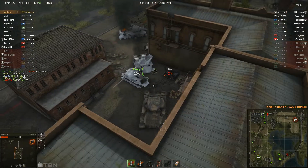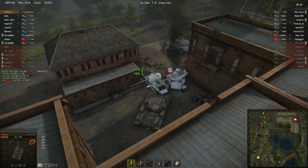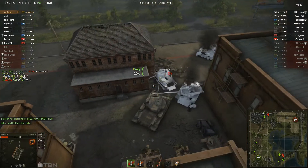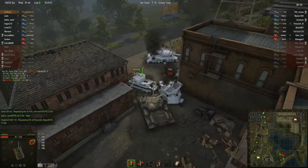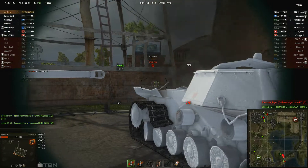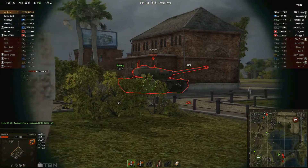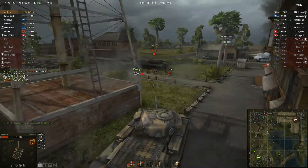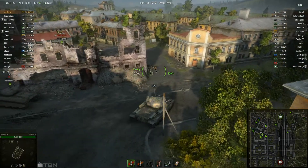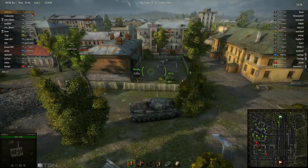Now to the thing that is definitely not on the positive side for the tank. It really needs that hit point buffer because you bounce every once in a while, but pretty much everything from tier 5 upwards with a decent gun can penetrate you — left, right, and center. You tend to bounce on medium to long range, but that's the case for anything.